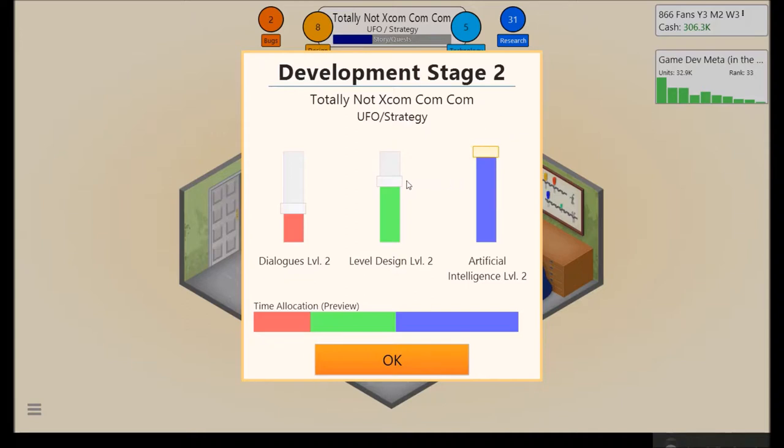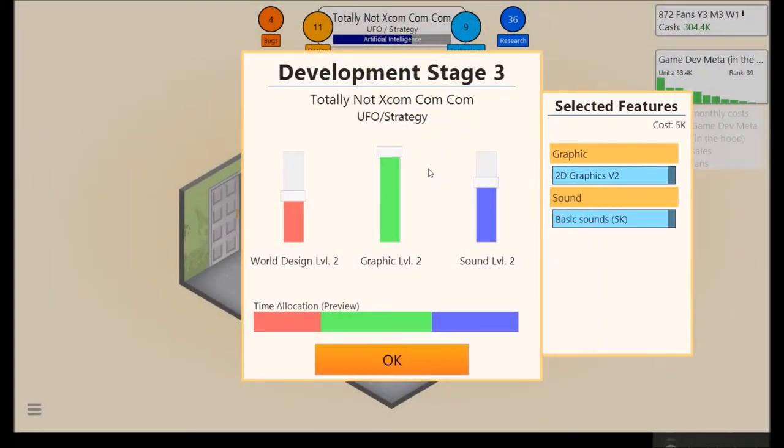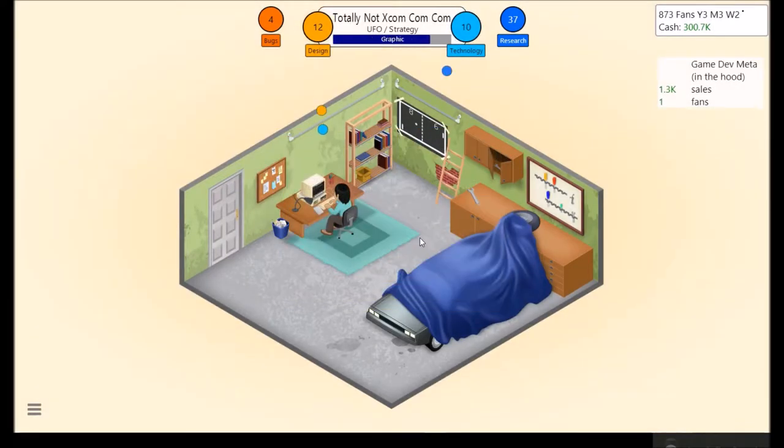I think something like high level design, high intelligence, maybe something, dialogues around there — sounds about right. The good thing is if this game flops we have a little bit of money and then we can make a game report, see what went wrong, and improve from it. Probably high world design, then sound here and graphics about here. 234,000 in sales — not the best, but we've done worse.